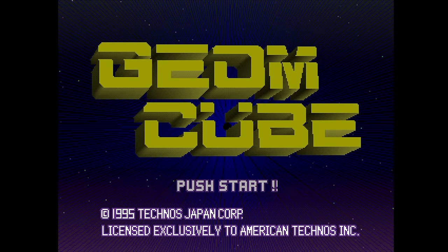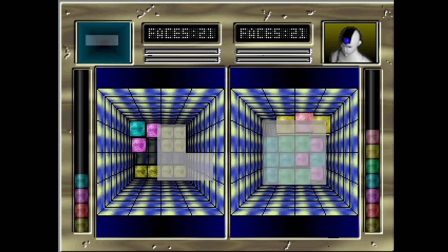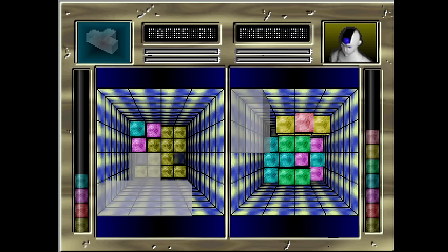Here's Geom Cube from Technos. This is a 3D puzzle game like Blockout. It's very simple visually, but everything here, including the introductions, are at 60 frames per second.